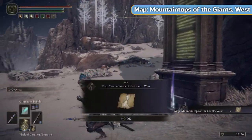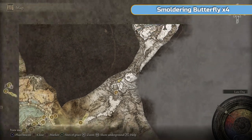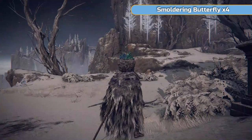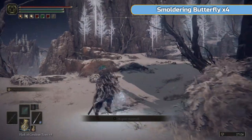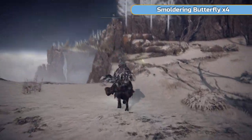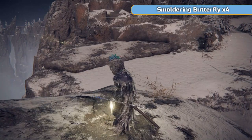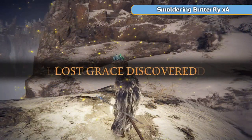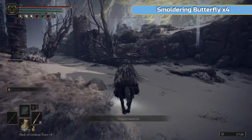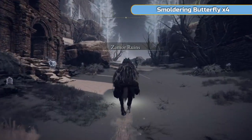This is the area we're doing — we're doing Mountaintops of the Giants, West and East. We're doing both of them. It's very narrow but we're heading all the way up there, and it's quite a long ride. Like I said, we're not deviating — we're just getting to where we need to go. Including not going through here. It's those Zamor Ruins — those Heroes of Zamor. We have been fighting them as bosses; now they're just regular enemies. Shouldn't be too bad, just ride past.